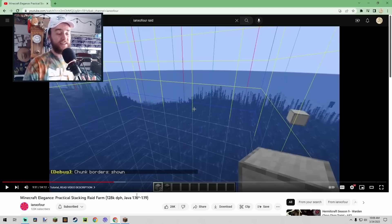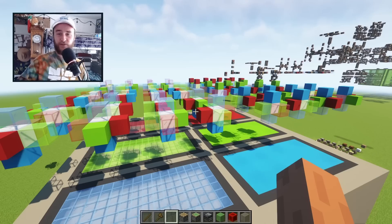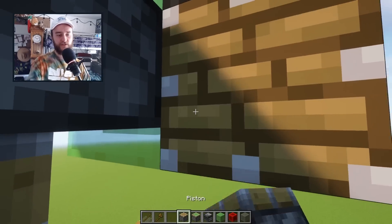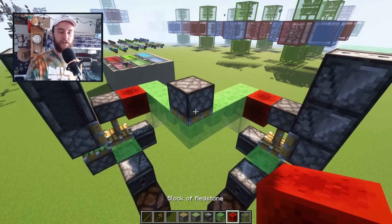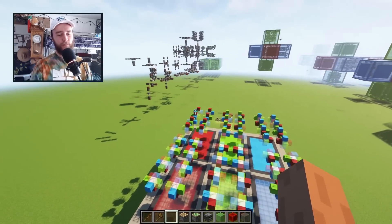This comes up a lot because a lot of the best farms are directional, and part of the coming of age for every new technical Minecraft player is to spend two hours building a farm just to realize everything's facing the wrong direction and you have to start over. Good farm designers need to know what mechanics only work in certain directions, and when it's possible to remove directionality, a good farm designer will.